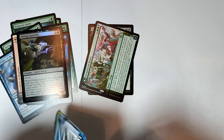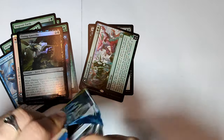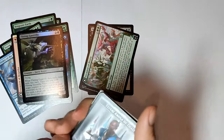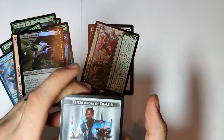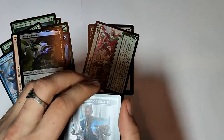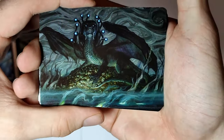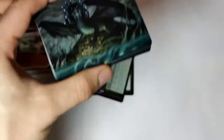On to the other one we go. I really don't want to break these packages because I kind of like to collect them as well. And there's another emblem — I don't know what the hell emblems are, but we'll see. Another art card — like an eldritch dragon looking thing.